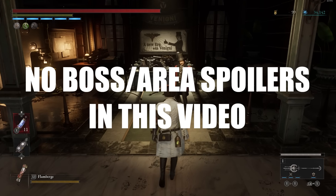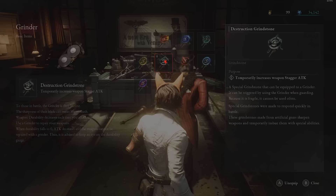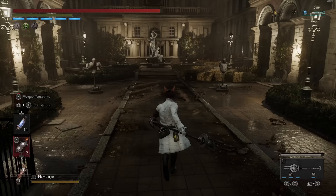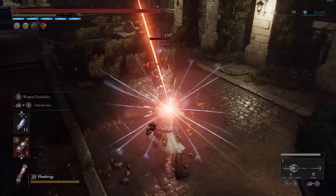Today we're going to be talking about the grindstones. I'm going to tell you exactly how they all work and rank them all. Grindstones are items you can equip onto your grinder, and when the grinder is equipped, clicking the guard and repair button at the exact same time will buff your weapon with a particular effect. You can also rest at the Stargazer to replenish this.